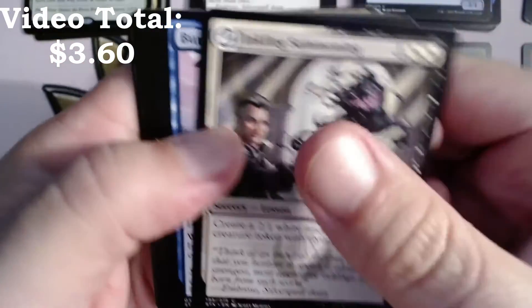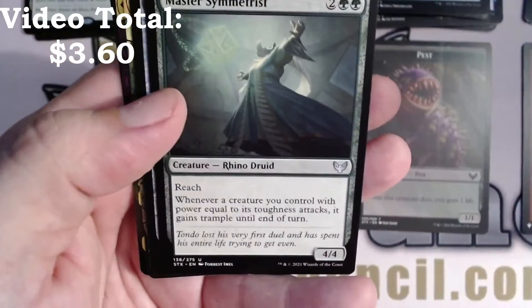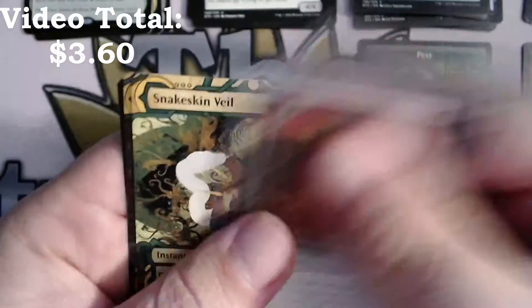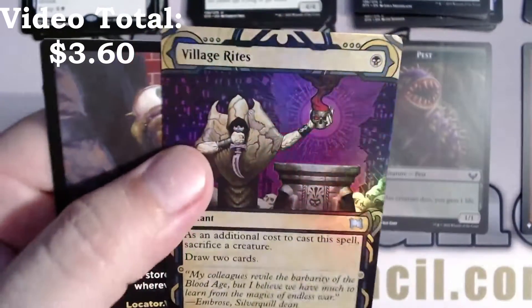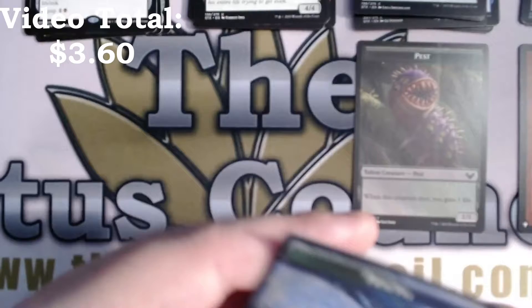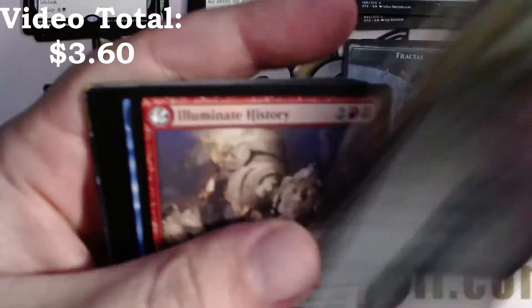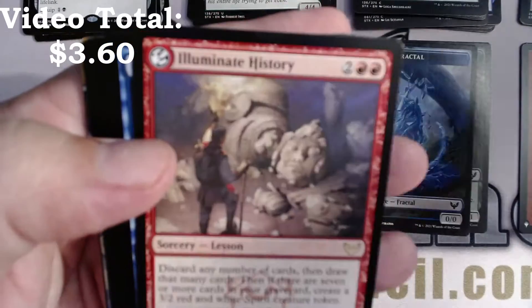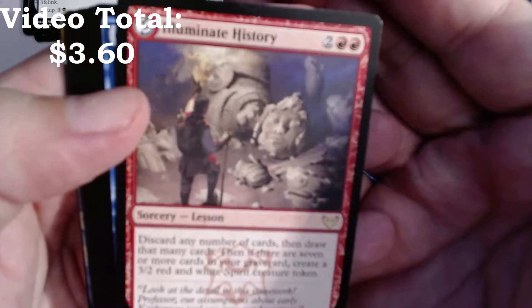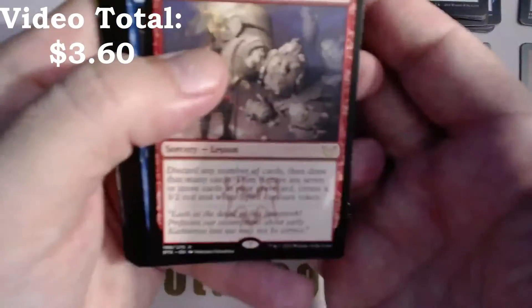Inkling Summoning. Master Symmetrist, Poet's Quill is our rare, Snakeskin Veil, Village Rites — foil, very nice — with a Fractal. We've got a list card in the back, it's a rare lesson card. Illuminate History. Focus.